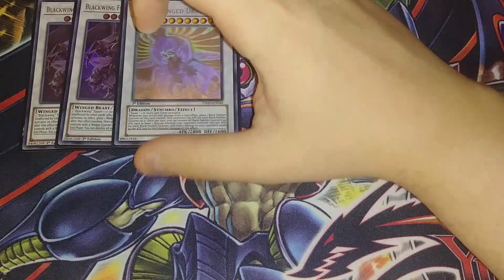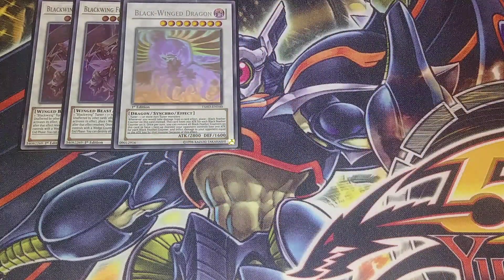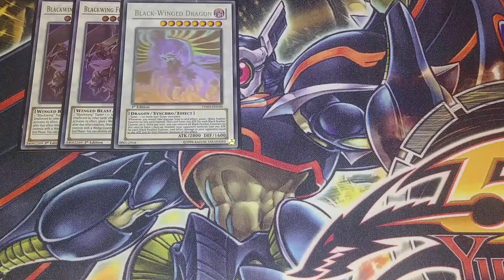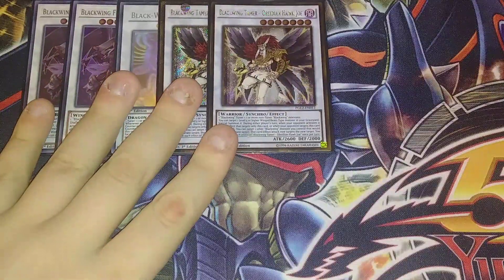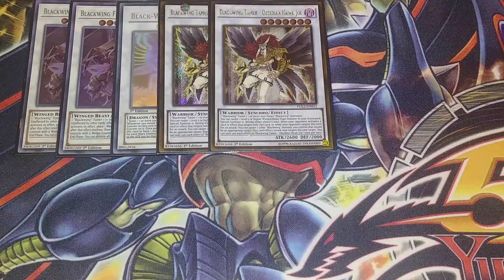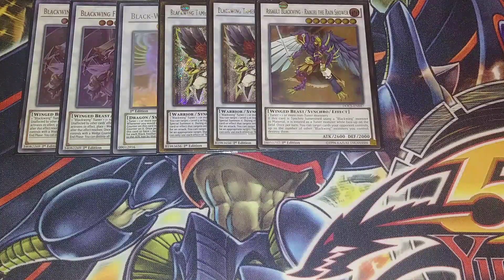One copy of Blackwing Dragon to special summon off of Blackbird Close — it can do burn damage and prevent you from taking burn damage, which can be nice against Mystic Mine burn. I play 2 Obsidian Hawk Joes because the double Hawk Joe really comes in clutch and can make a difference — it revives level 5 or higher winged beast monsters, and if it's targeted for a card effect you can redirect to another Blackwing you control. Raikiri the Rain Shower lets you pop cards on the field equal to the number of other Blackwing monsters you control — so if you have four Blackwings on field plus Raikiri, you can pop four cards.